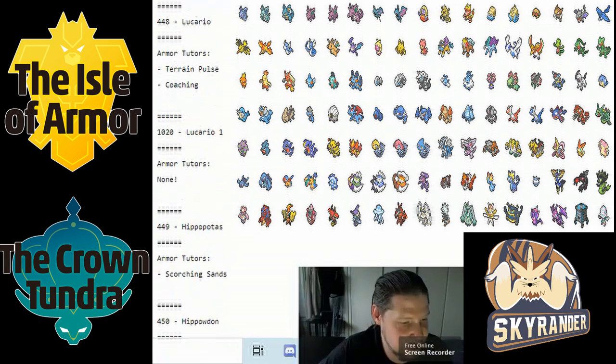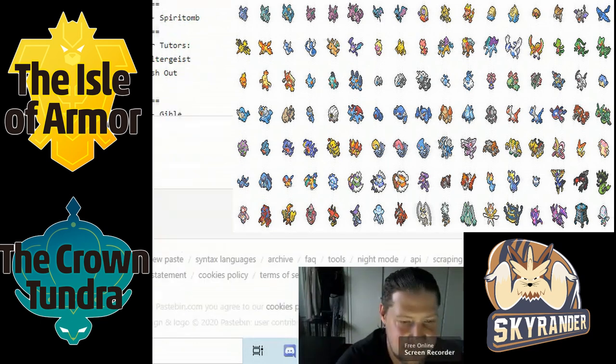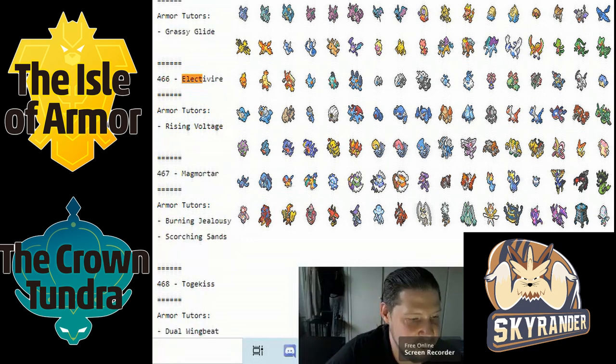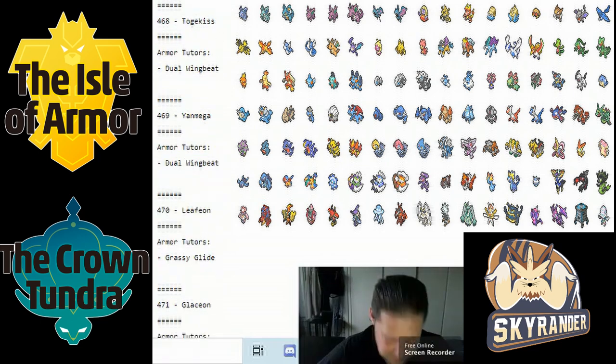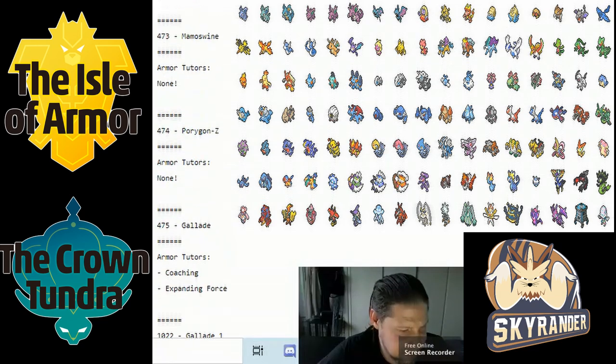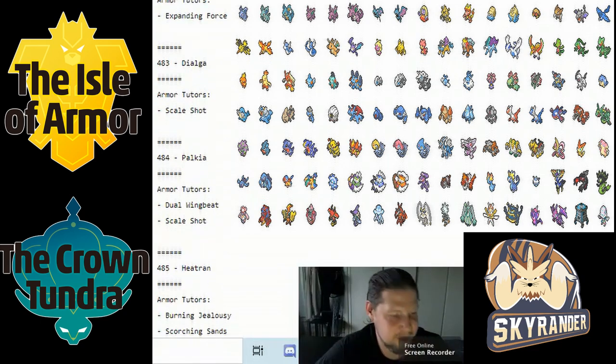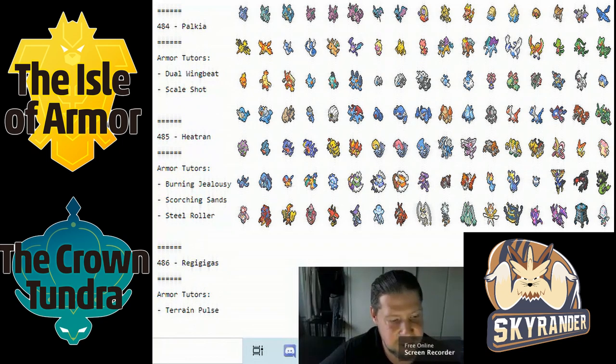Electivire only got Rising Voltage. Magmortar got Burning Jealousy, but more notably Scorching Sand — it usually had to run something like Solar Beam or Earthquake as a physical filler, but now its great special attack doesn't have to do that anymore, which makes Scorching Sand much better. The Eeveelutions all got Expanding Force. Others got Scale Shot, Dual Wingbeat, and Scorching Sand — Heatran stands out with Scorching Sand.